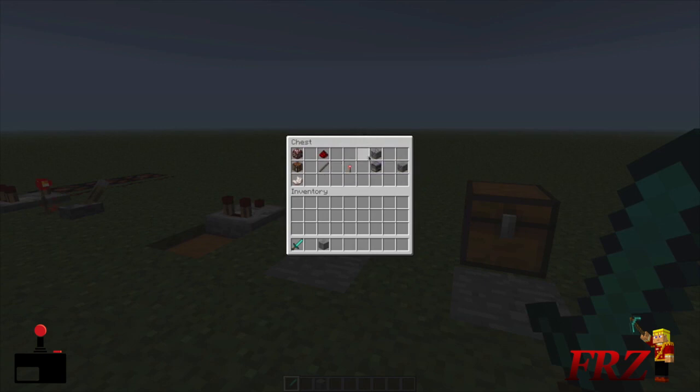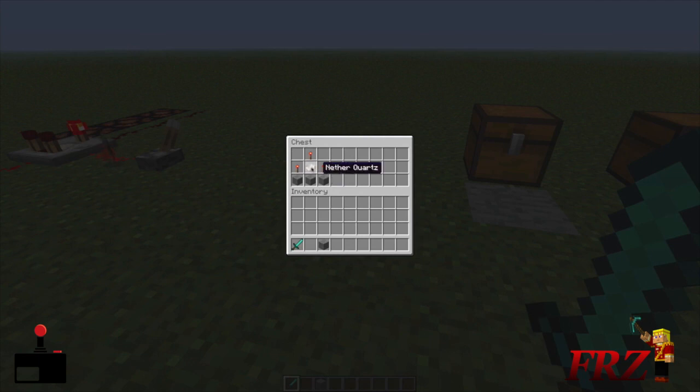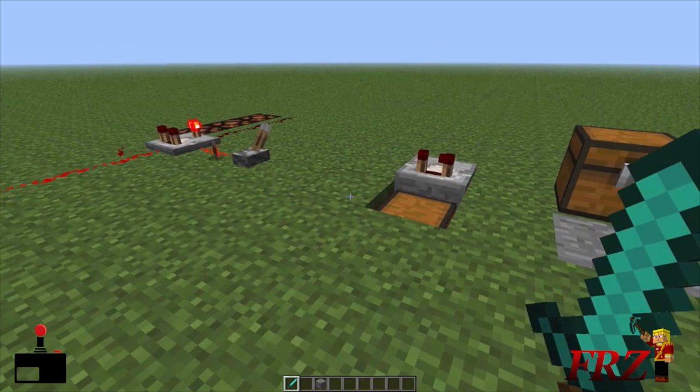You're going to need 3 redstone torches, of course. Then get yourself 3 cobblestone and put that in the furnace — you can use wood or anything as burning material, and you'll get stone from that. Once you get 3 stone, put them in the bottom, the torches around the sides, and the quartz in the middle. That gives you your redstone comparator.